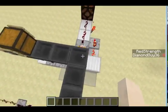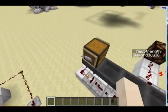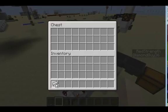All the hoppers except the one above the Overflow Protection are filled up, so we're just going to put some more iron in and see what happens.